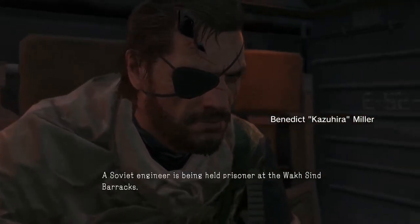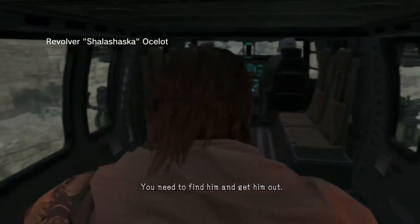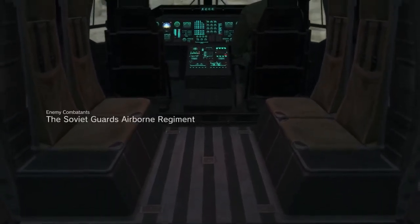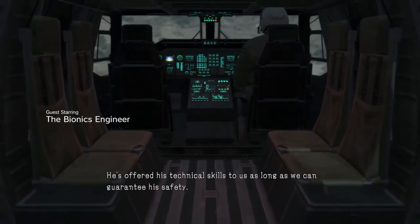The Soviet engineer is being held prisoner at the Wat Sin barracks. You need to find him and get him out. He tried to defect from the base camp up north but it didn't work out. Now they're holding him at Wat Sin. He's offered his technical skills to us as long as we can guarantee his safety.